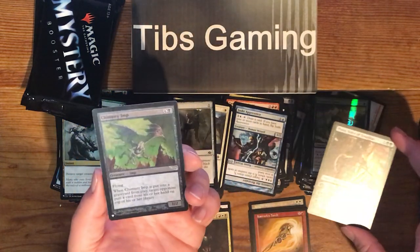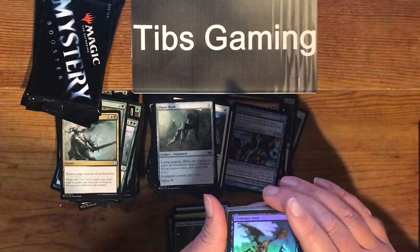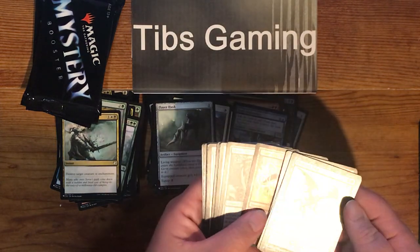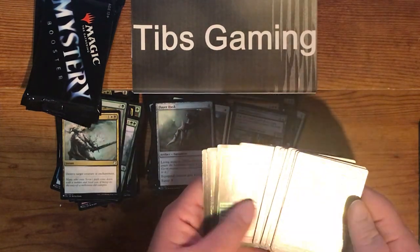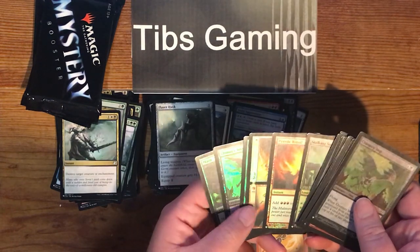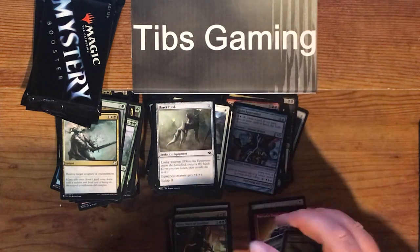Another foil Chimney Imp — one generic and a black. When Chimney Imp is put into a graveyard from play, target opponent puts a card from his or her hand on top of his or her library. So we're now at two Morrows, two Wear and Tears, two Chimney Imps. Interesting.